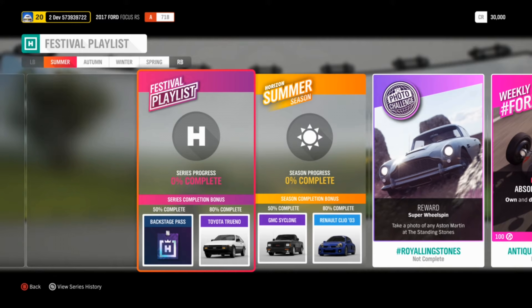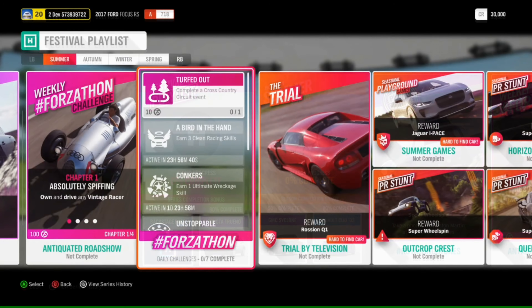Starting with the overall Series 28 rewards: 50% will get you a Backstage Pass, which we'll talk about later. 80% gets you another chance at the Toyota AE86 — if you didn't get it the first time around, definitely pick this up, especially if you have any interest in drifting. It's a super iconic car. Then Summer gets us our first new car at 50%: the GMC Cyclone, and at 80% the Renault Clio.